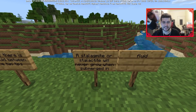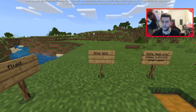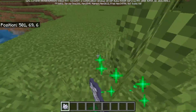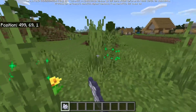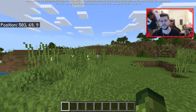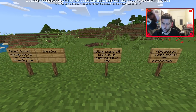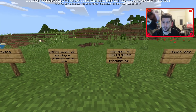A stalagmite or stalactite will never grow when submerged in fluid. Bone meal now has its own new sound — this was introduced to Java recently, so it's great to see Bedrock getting it too. Player-related additions: distant damage sounds for burning, freezing, and drowning have been added, and walking sounds now play at positions below Y equals zero.